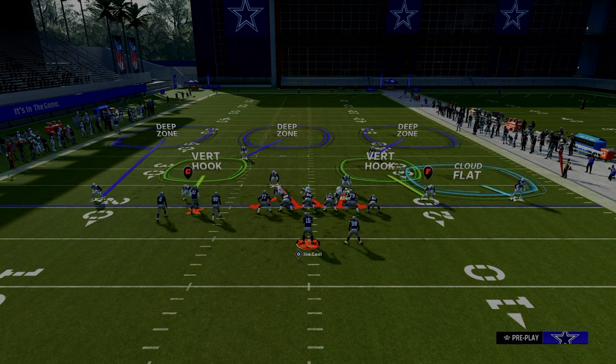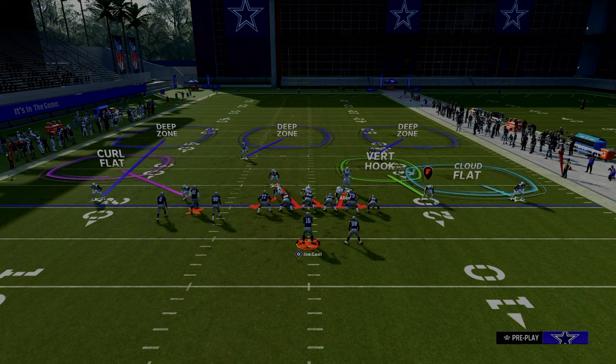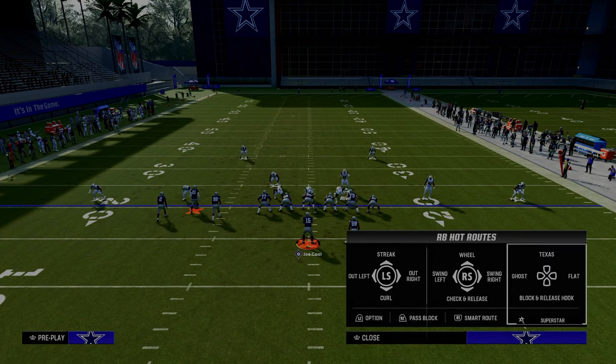One of the things I find with Bunch Tight In is they don't really stress the flats as much as regular Gun Bunch does. So a curl flat is very much a great zone to utilize. This is pretty much the defense I like to use to defend Bunch Tight In. They're not going to be able to run any flood concept to the left-hand side, so we'll show you an example.